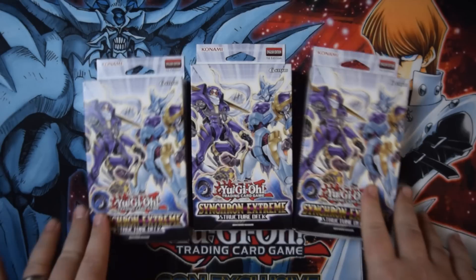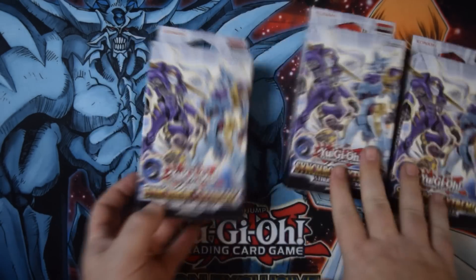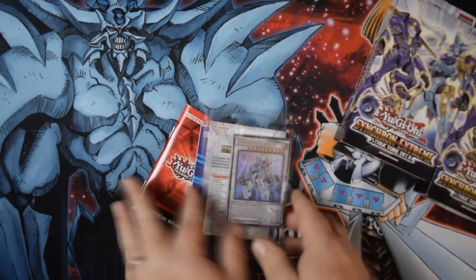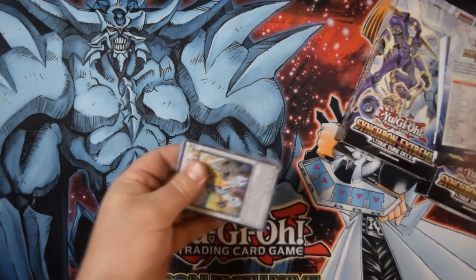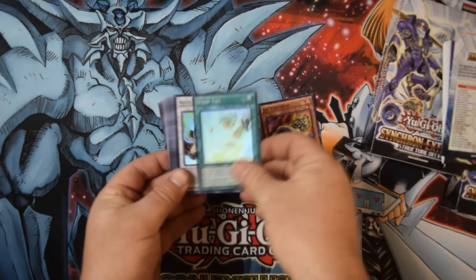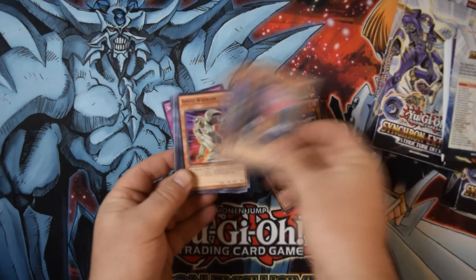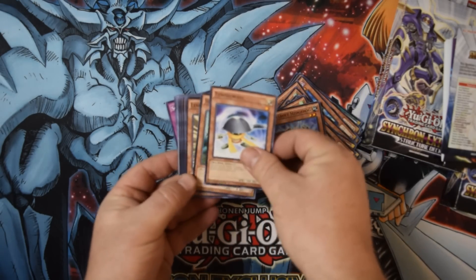The only thing you could do was buy three copies of the latest structure deck and try to put together some kind of competitive build to participate in the tournament. In this case, that's the Synchronic Stream structure deck. So what I'm going to do is open up one of these structure decks so you guys can see all the cards at our disposal, then open the other two, combine them, and build a Synchron deck. The only cards available to me are from these three structure deck boxes. I know I did an opening not too long ago, so everyone should be pretty familiar, but I'll quickly run through them one last time before we get to the deck building challenge.